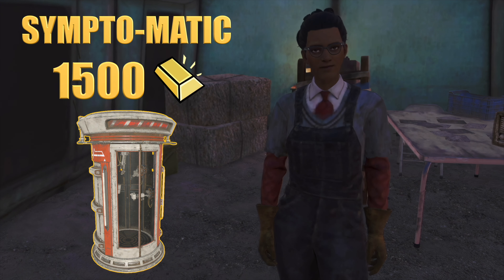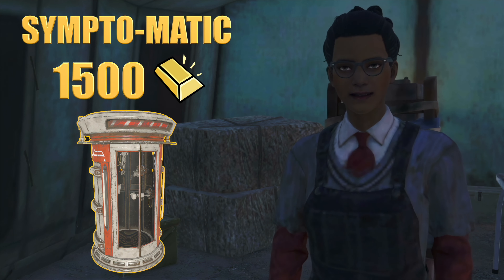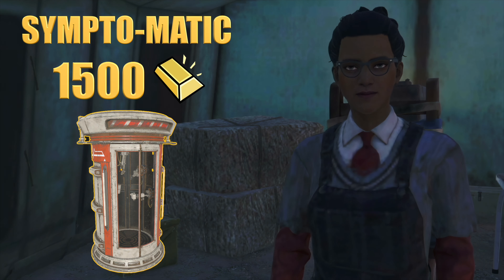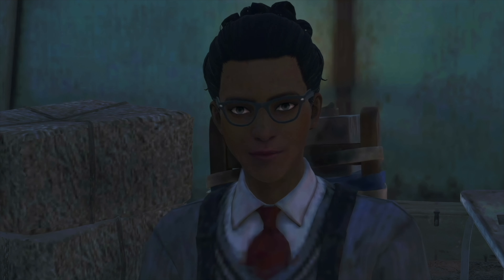Lastly, we offer the Sympto-matic for 1,500 gold. This sophisticated medical device provides on-site diagnosis and treatment for various health issues. It serves as a constant medical presence in your camp, offering round-the-clock healthcare support and reducing the need for external medical assistance.